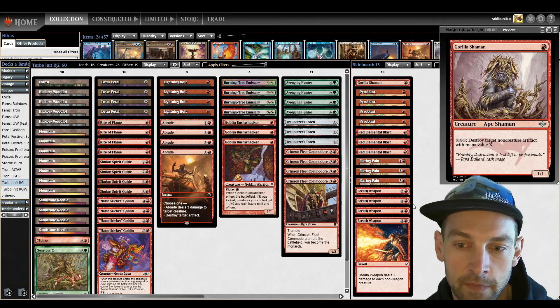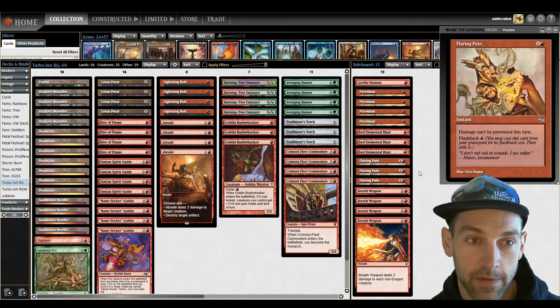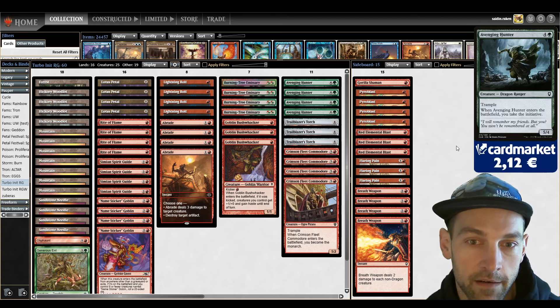Breath Weapon can also clear the table versus 2/2 and 1/1 creatures. Then Flaring Pain against fog effects — 3 copies — because Strands and fogs are good at stopping us. We run 3 because we need to find it fast, so that makes sense. I didn't build this deck; it was built by Simurisu, so I'm copying that. But it is pretty solid.